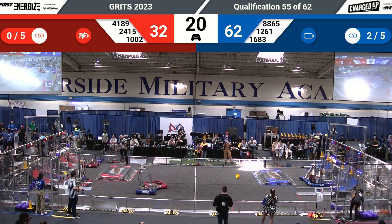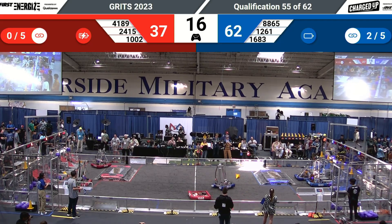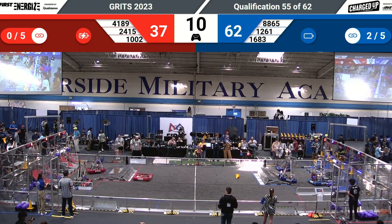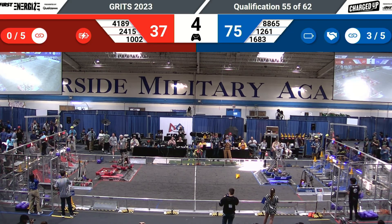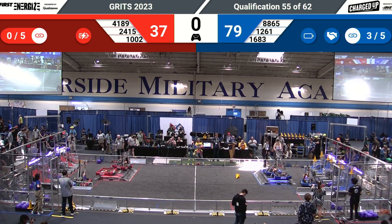24-15 looking to see if they can get an alliance partner to help them on their dock. 12-61's back in the game — let's see if they can deposit the piece in their intake and get a final dock with the Blue Alliance. The Red Alliance is attempting a double dock with 10-02 and 41-89, while the Blue Alliance has achieved the double dock on their end as well.